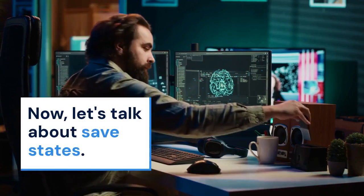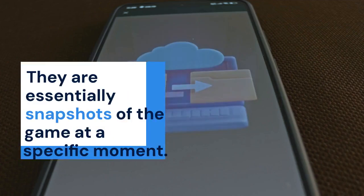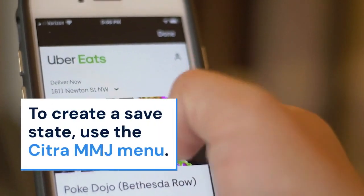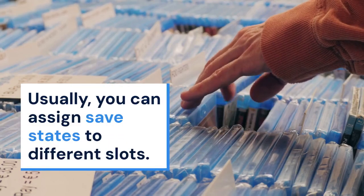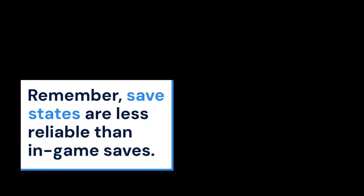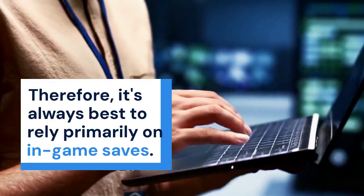Now let's talk about save states. Save states are different from in-game saves — they are essentially snapshots of the game at a specific moment. To create a save state, use the Citra MMJ menu and look for the save state option. Usually you can assign save states to different slots; choose an empty slot and save your state. Remember, save states are less reliable than in-game saves. They can sometimes become corrupted or incompatible after emulator updates.